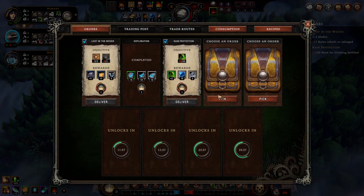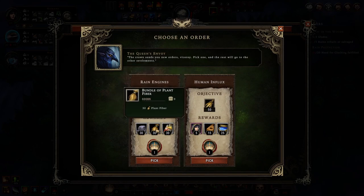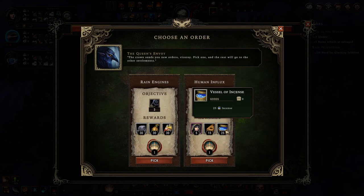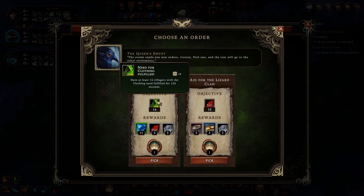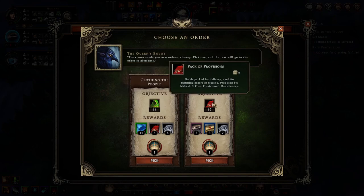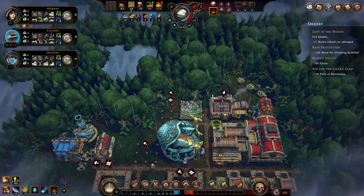We've received new orders, so let's pick those out. Have three buildings with grain engines installed - that's not too hard, not the greatest reward. However, getting five humans - I like that, because I think grain we can achieve. Most of my clothes are gone so I'd rather focus on provisions. Getting lizard resolve makes sense.